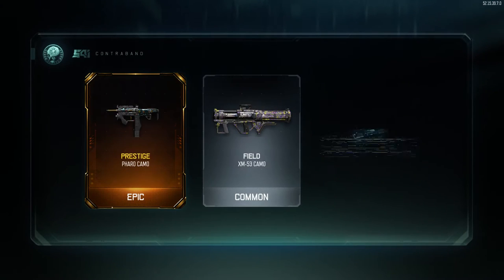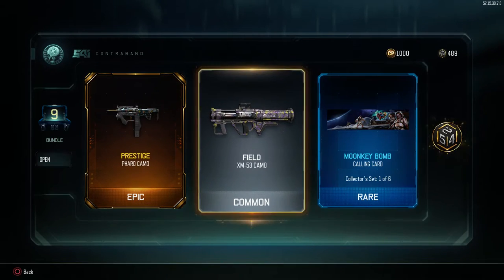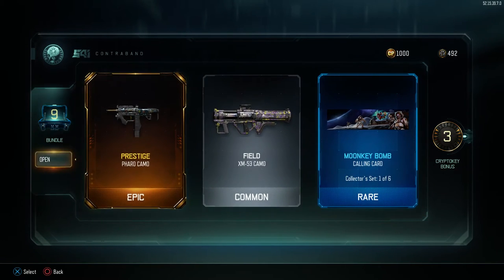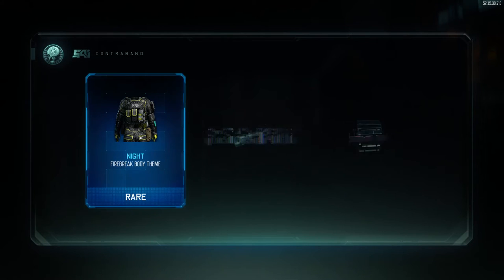Open up the lightning box. Prestige — oh, Prestige, okay. That is cool, I have to admit, Prestige does look cool. Monkey Bomb — oh, that's part of the moon set from Black Ops 1, that is good, I do like that.